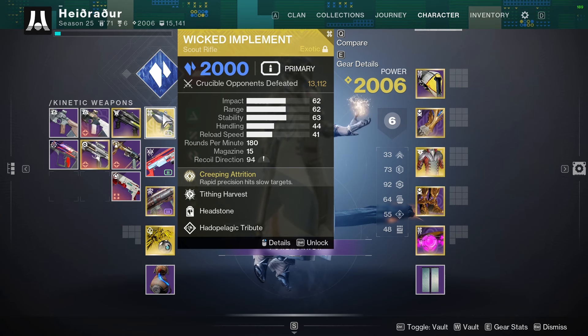As you know, Wicked Implement is a 4-tap scout rifle when you don't have any damage boosts applied. You need about a 4x surge to make it 3-tap consistently, almost any resilience. When you pair this with Sanguine, you get a 4x surge, you get a 10% weaken, and then you also have the ability to extend that damage even further.